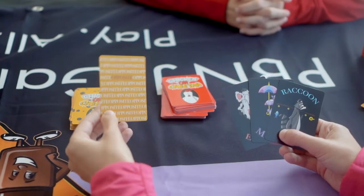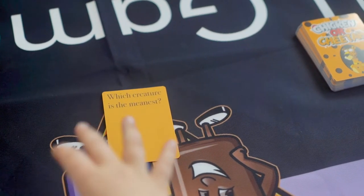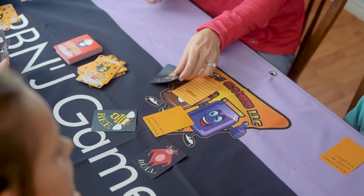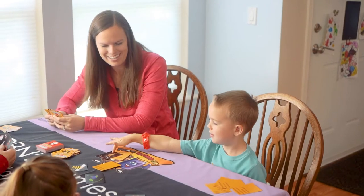The opposite card changes the gameplay. For example, if the question card wants the meanest creature, the player with the opposite card can play it, changing the question to be the sweetest creature. This is definitely an advantage for the lucky player that draws it.